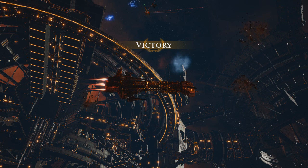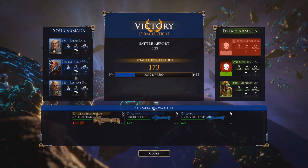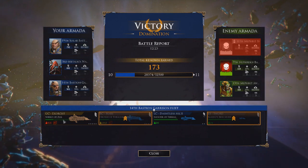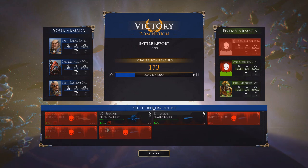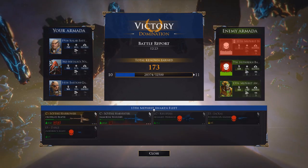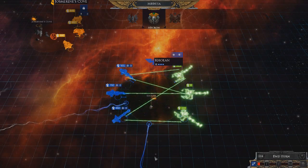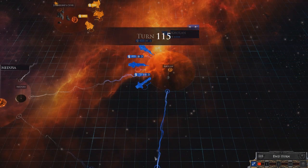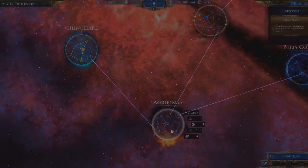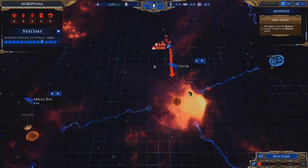We didn't actually lose anything - we didn't even lose the escorts. Some things took pretty heavy damage like the battlecruiser and the grand cruiser, but not half bad. A light cruiser and escort got away, and a cruiser got out. But we did it! We need to remember there is in three turns an attack coming into Agrippina, though we could just keep delaying that for a while.